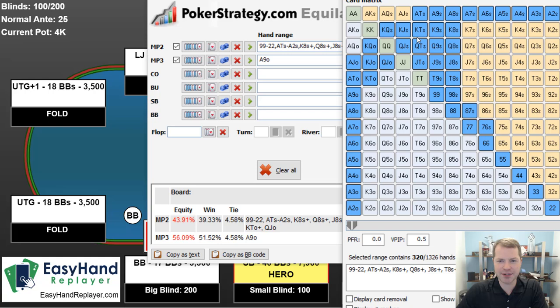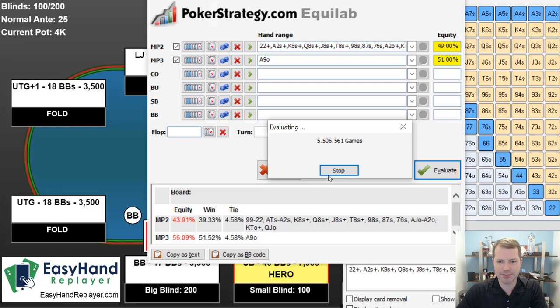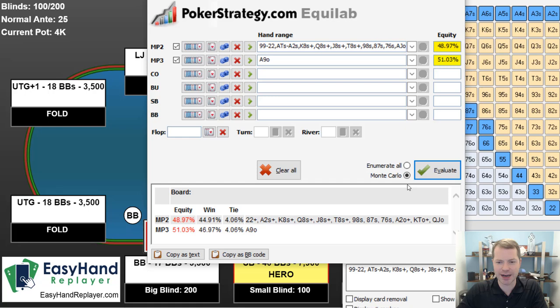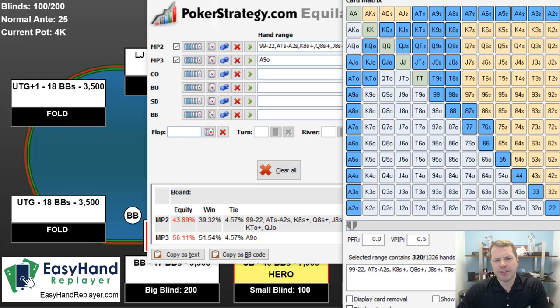56% equity is a lot. 56% equity, whenever our opponent is not shoving the best hands, is huge. If you turn down this 56% equity situation, you are giving up a ton of equity.